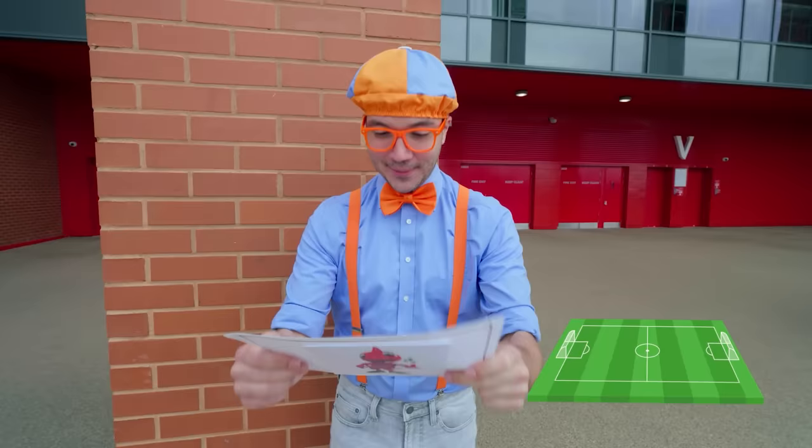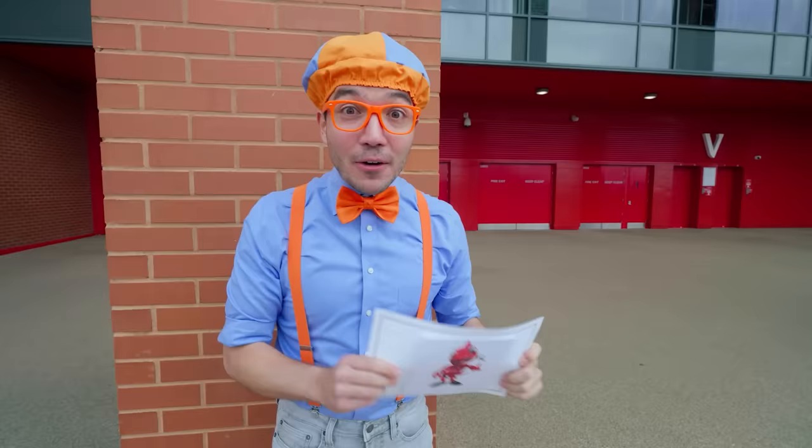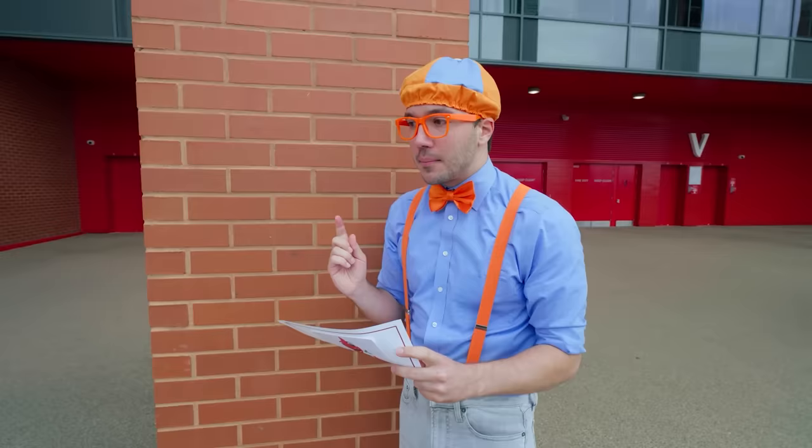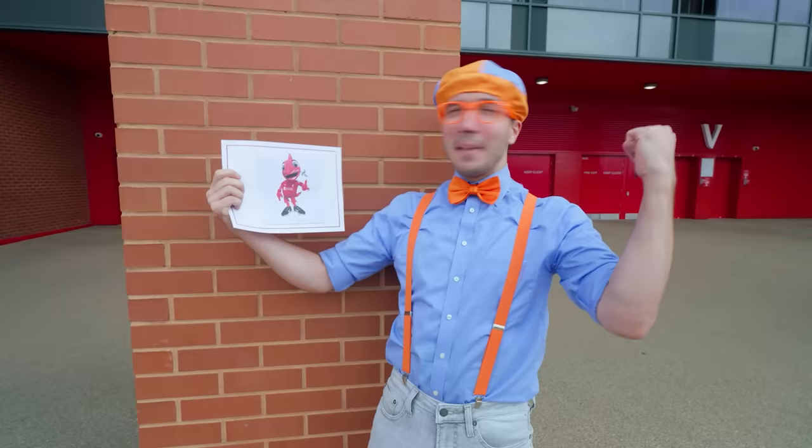No way! Mighty Red is waiting on the field for us, and he's going to teach us how to be a mascot. But wait a minute — I don't know how to make my way to the field. This is a pretty big stadium. Oh, I know! Maybe we go inside and look for the clues. We can follow the clues to Mighty Red. I just know we can do this! Let's go!